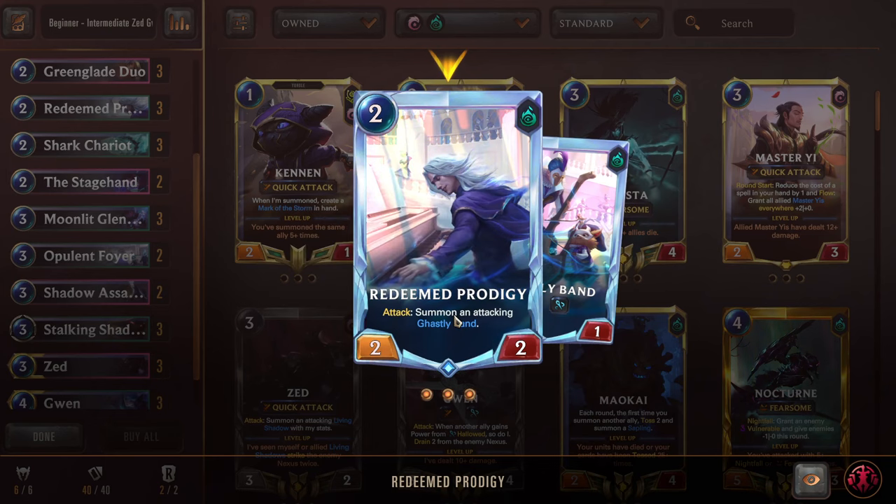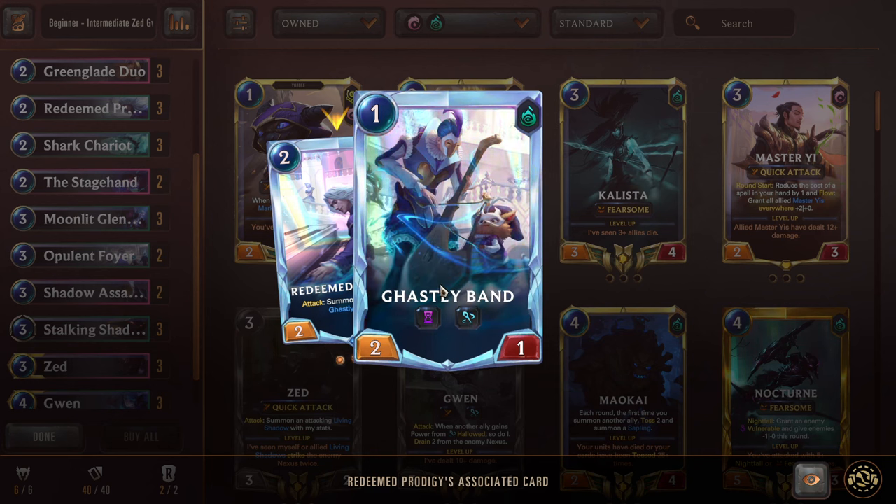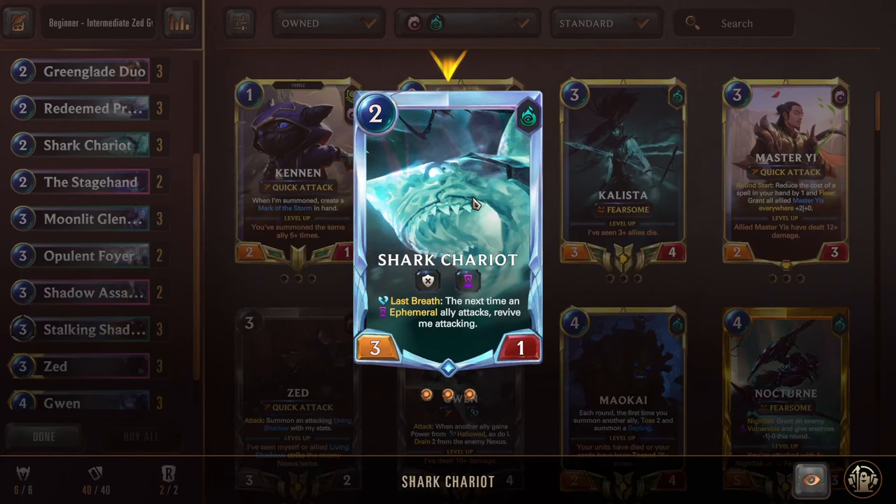Double Wuju Style — we'll use this as protection and trading. A 1 mana burst speed spell: give an ally plus 2 this round, create Meditate — for an additional 2 mana if we want to play it the same turn, we can give an ally plus 2 HP this round. Next we have Green Glade Duo — a 2 mana 2-1 Elusive, same as Shadow Apprentice but with one more attack, and she gains plus 1 whenever you summon anything, not just Ephemerals. Next we have Redeemed Prodigy — a 2 mana 2-2. On attack, summon an attacking Ghastly Band, which is Ephemeral, so we have Ephemeral synergy and also a Hallow unit going in. And here is a cornerstone of the deck — Shark Chariot, a 2 mana 3-1, cannot block, Ephemeral. Last Breath: the next time an Ephemeral ally attacks, revive me attacking.